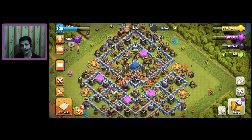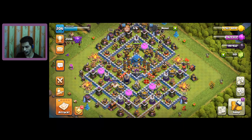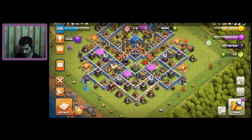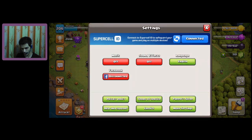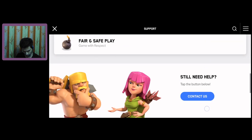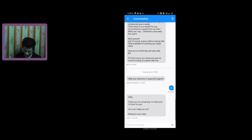Let's see how to message them. If all of you send a message to the developers, it will really put pressure on them to bring this upgrade to Clash of Clans. First, open your CoC, go to Settings, and then click on 'Help and Support.' Then scroll down and you will see the 'Contact' button in blue — just click it.